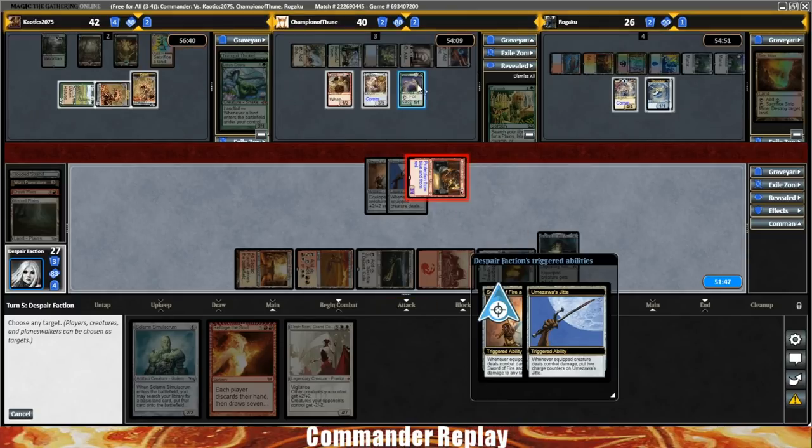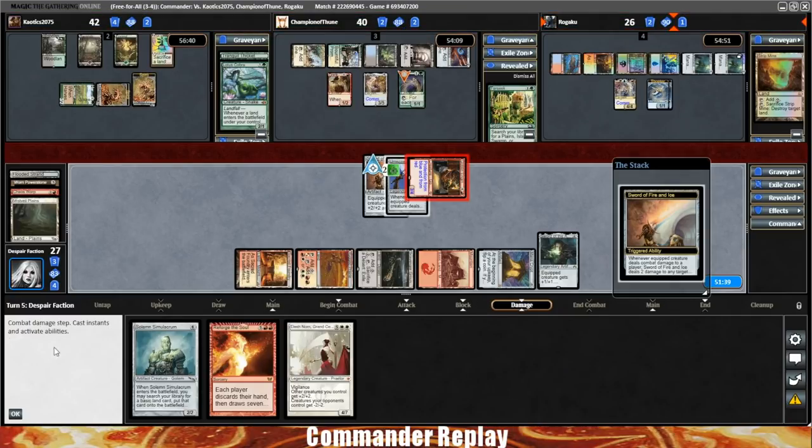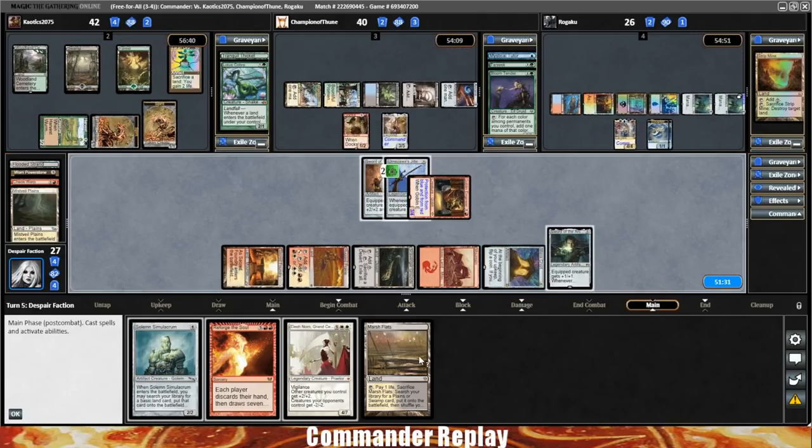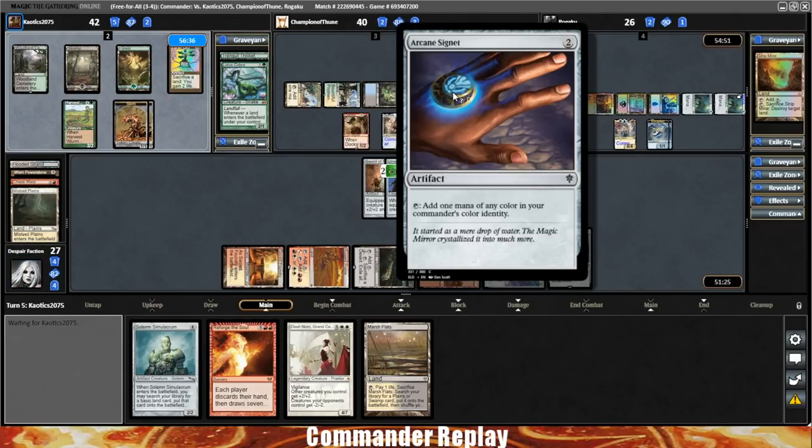Go to combat, swing into the Breya. Sword on the Bloom Tender, and we'll wait on the Jit triggers — probably shoot the Thopters before they untap. We draw a land. That is a land that produces white, or we'll find one that produces white, so that'll be helpful. And I think we pass the turn like that, probably gonna have to dodge a bullet from Golos.